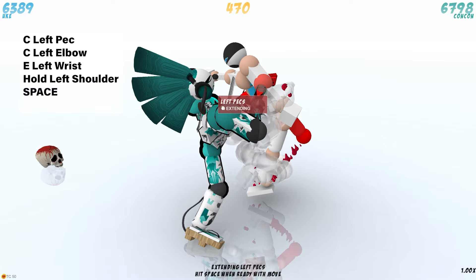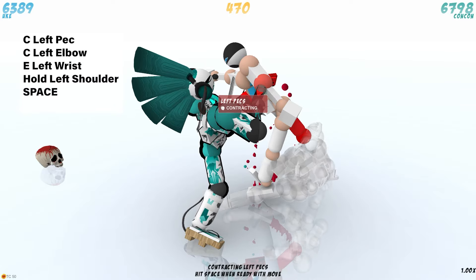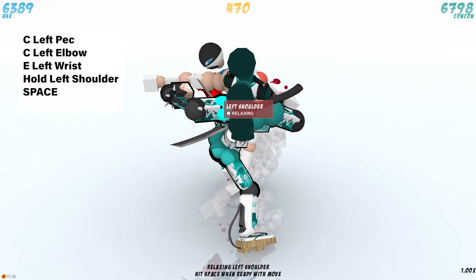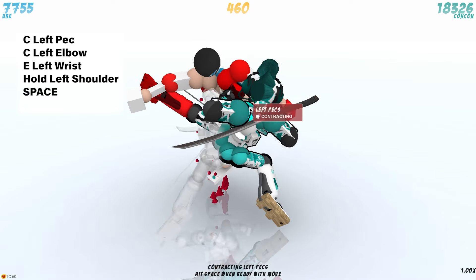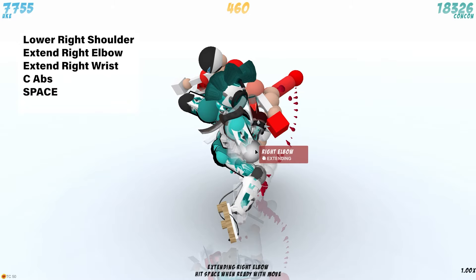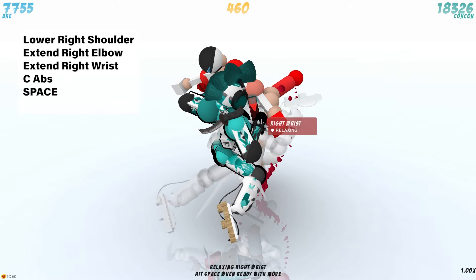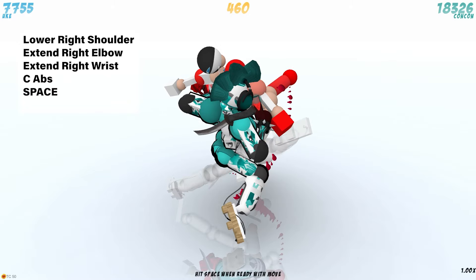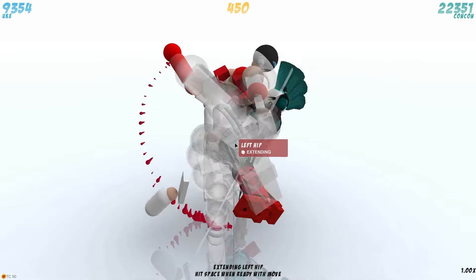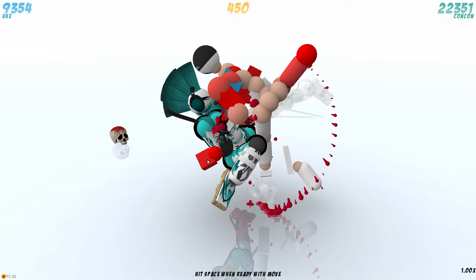From here we're going to contract our left pec — just make sure you can get to it there. We're also going to contract our left elbow and extend our left wrist. Make sure you press X on the left shoulder to put it in hold mode. Click space. Now we're going to lower the right shoulder, extend the right elbow, extend the right wrist, then contract our abs. Press space yet again. There you go — you just dismembered something else. That was his hand.